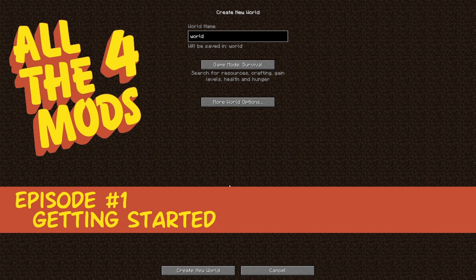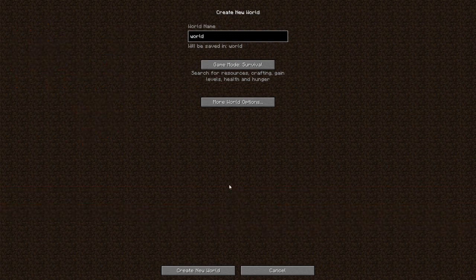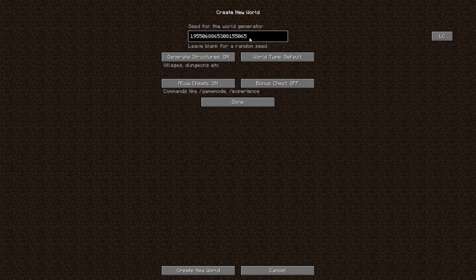Hello everybody and welcome back. I'm starting a new series — this is going to be All the Mods. I'm certainly not the first person to be doing this, but it's the latest version at this time, which is 0.3.0. I'm going to create a new world — I've called it 'world' because I always call my worlds 'world' — and I've put a seed in and allowed cheats on, so let's create the world and see what happens.